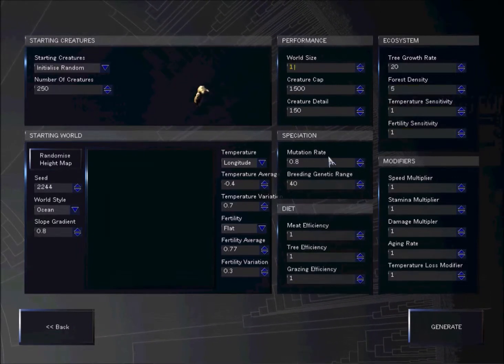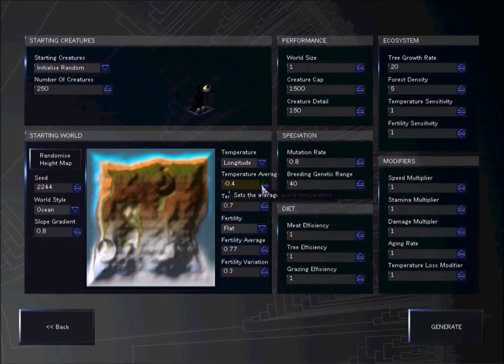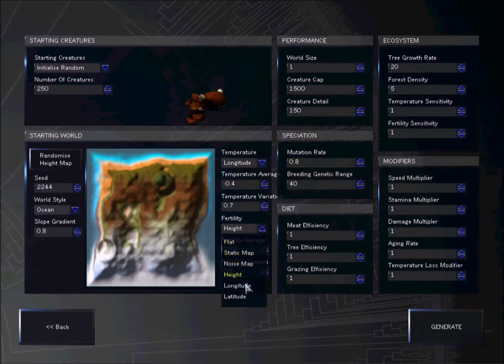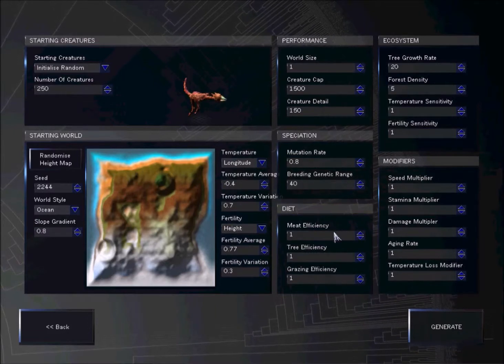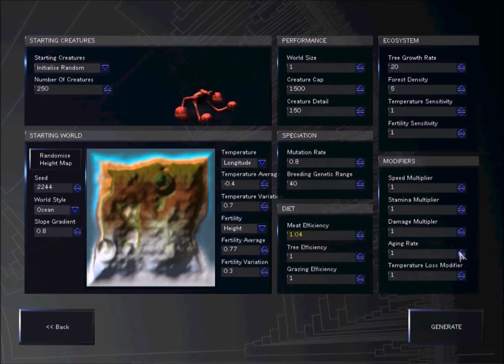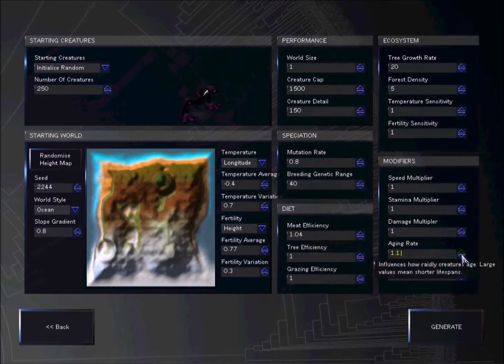Some of this stuff I haven't really messed with. Forest density introduces the maximum density, creates the space of all forests on the map. Now it's not flashing. Fertility — let's go longitude again. Meat efficiency, let's go 1.4.